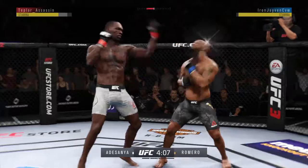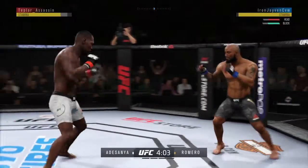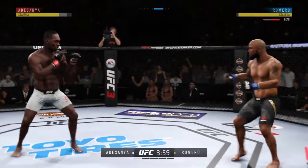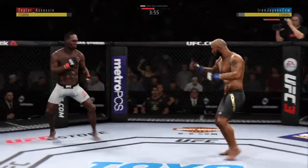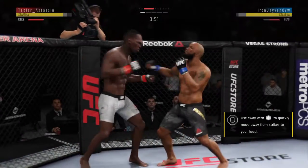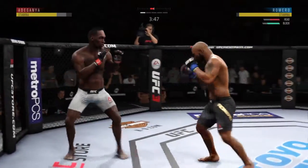He gets flipped once again here. He continues to be vulnerable by leaning in — he's keeping his head on the center line. He's got to change things up a little bit. Leg kick checked nicely by Romero. Shows him the left and then follows it up with the right.